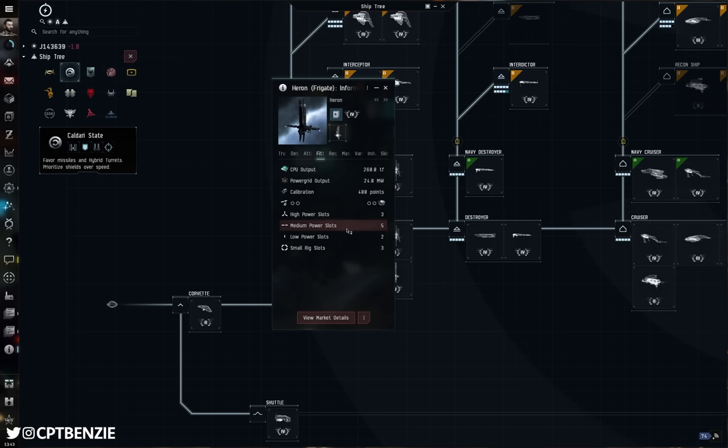But are they a direct upgrade? The answer is no, for a couple of reasons. Looking at the attributes, the Cheetah has a cargo capacity of only 200 cubic meters, whereas the Probe goes all the way up to 400 cubic meters — double the cargo. If you're going into a relic or data site and coming straight home, the Cheetah does that great. But if you want to go on longer journeys grabbing a whole load of stuff before returning, the Probe has the cargo capacity the Cheetah just doesn't.